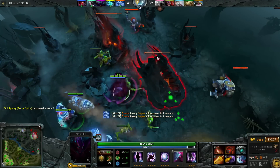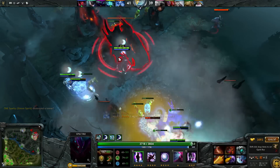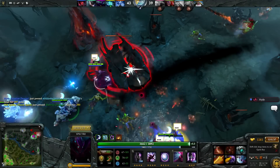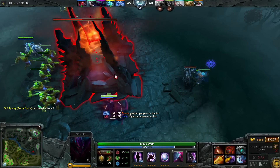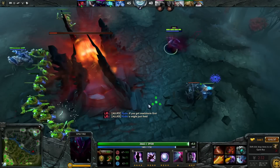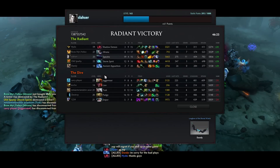We then decide to push mid at 44 minutes, and they make a crucial mistake. With Jugger still being dead for 20 seconds, they decide to engage on us. This allows us to kill Tusk and Pudge while Jugger is still dead, and instead of just getting rax, we can end the game and get the throne. They might have had a chance if they just let their raxes die and defended top or the throne, forcing a 5 on 5 fight close to their fountain, which is insanely hard for us against Sniper.